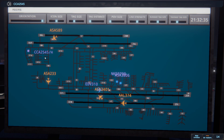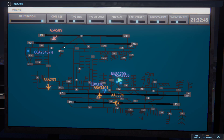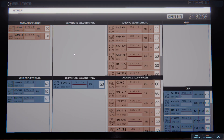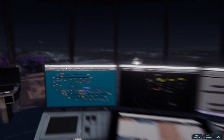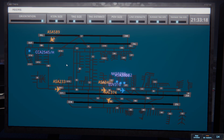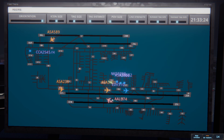Air China 2545 heavy, pushback approved, expect runway 24L. Ground, 24L, pushback approved, Air China 2545 heavy. Alaska 589, taxi to ramp via Alpha Alpha Bravo Charlie 8. Los Angeles tower, Envoy 4661 on final 25L. Envoy 4661, runway 25L cleared to land. Runway 25L cleared to land, Envoy 4661. Mexico's back — there's a ways, but Mexico's next. Alaska 589, cross runway 06R. Cross runway 06R, Alaska 589.